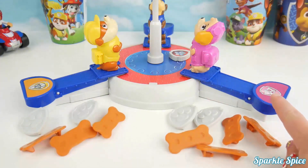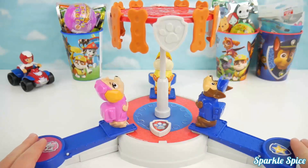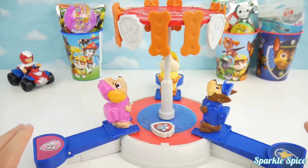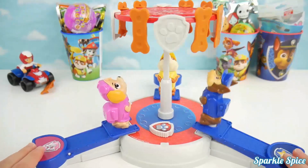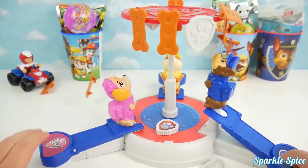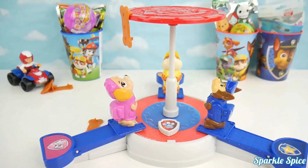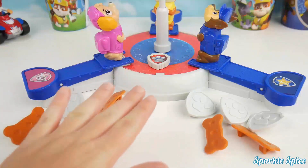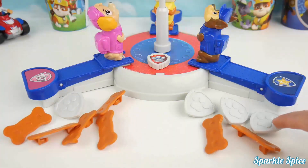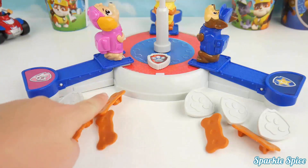Now it's going to be between Skye and Chase to see the ultimate winner. It's the final round between Skye and Chase — who will be the ultimate winner? Let's find out. Let's turn our dial and here we go. Only one knock down. Let's count up all our points. I see that Skye definitely has more pieces, but Chase has more badges. Three plus three is six, plus three more is nine, ten, eleven points for Chase. And then three, four, five, six, seven, eight for Skye. Chase is the ultimate champion!